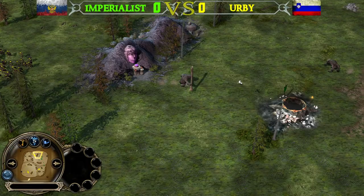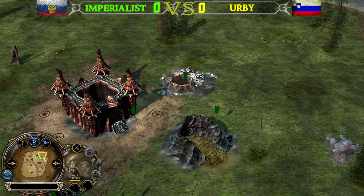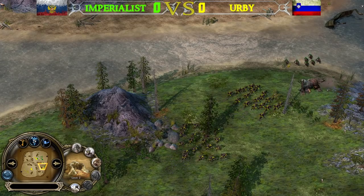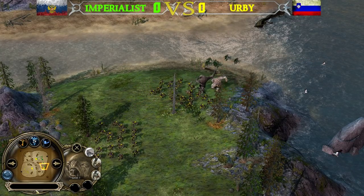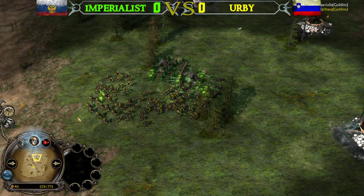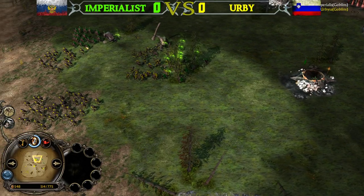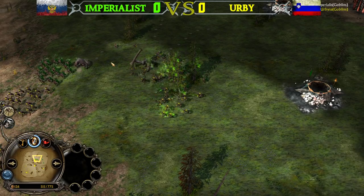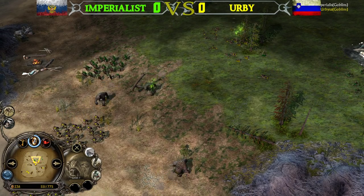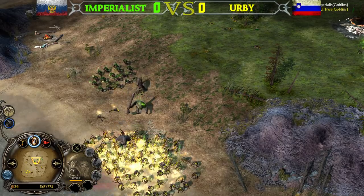Imperialist now has 4 Cave Trolls total, which are very efficient even at the new cost of 60 command points — up from 45 in version 8.3. Spider Allies are ready from the Slovenian player Irby and might be used offensively to take down multiple tunnels at once. However, Trolls are a great counter to Spiders — especially the ones carrying a tree.